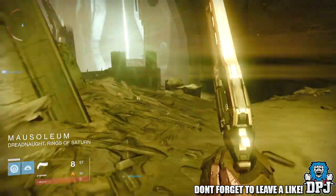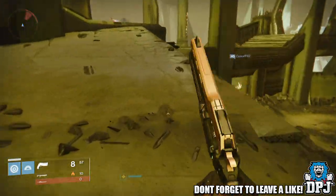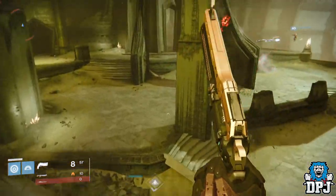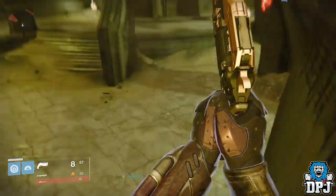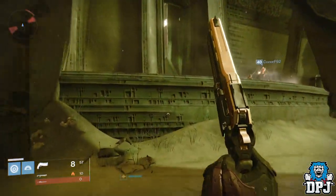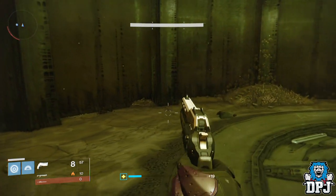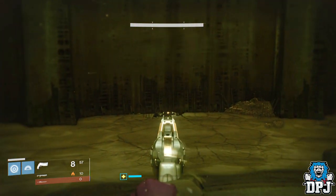Follow the route I take — once there, as seen by the area notification in the bottom left corner, you'll need to go to the far right side and you'll see this room right here. Inside this room on your left is a chest spawning spot. Now let me make this clear: the chest doesn't always spawn here, but it is quite frequent.